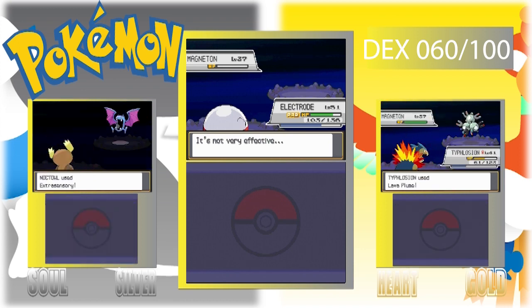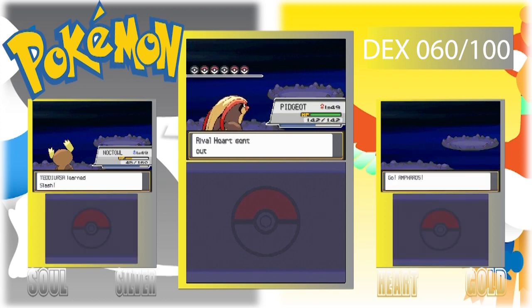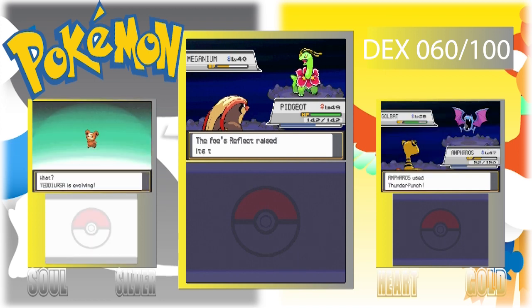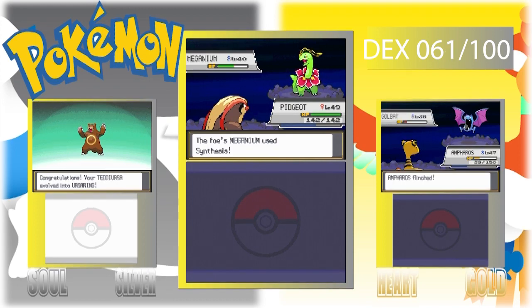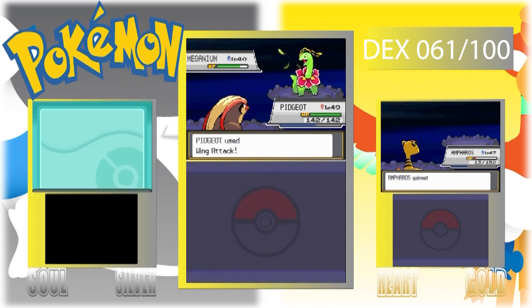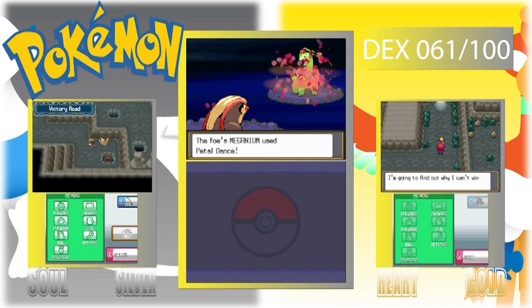Knocked it out! How many times can Rollout actually hit? I want to say at least three to five but I'm not sure. Next Pokémon is Meganium. Wing Attack — I should have looked for Aerial Ace, but I'm thinking it's over in Kanto. The Totodile we got a couple episodes ago is finally evolving into Feraligatr. Meganium uses Synthesis which heals it up — Petal Dance shouldn't be that effective. Come on, knock it out! It probably lived on one HP.